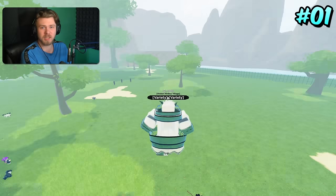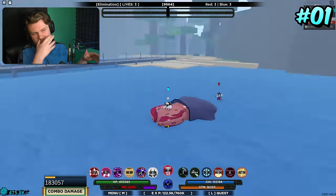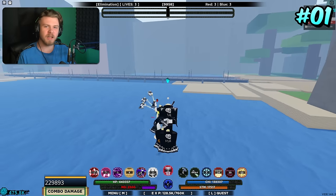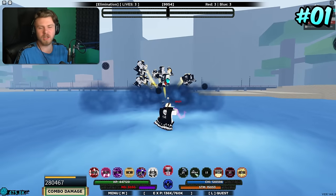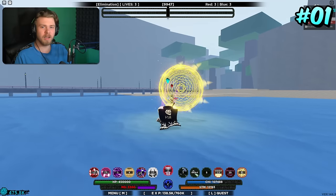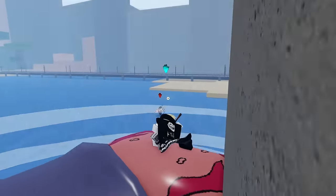A couple of honorable mentions that didn't make the main list: Naru's third ability is really good as an iframe combined with a traveling move, similar to Cobra Sage Z Spec — both are solid traveling moves but didn't quite make the cut. Anyway, that's it for this video! If you enjoyed, remember to like and subscribe. Peace!